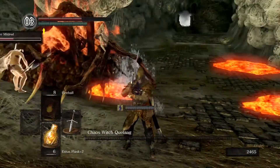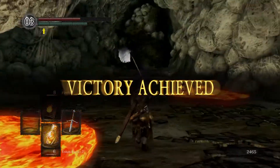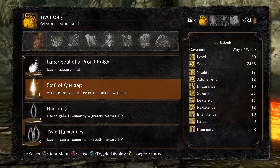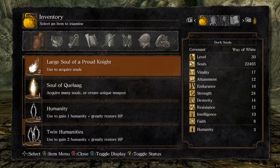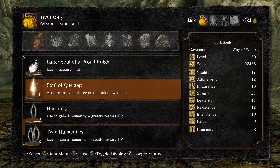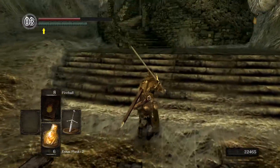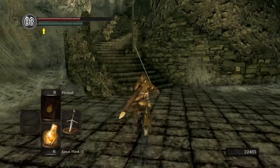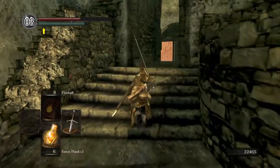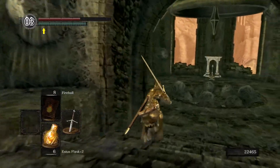Quelaag is dead — not such a bad fight. Now we have the Soul of Quelaag. This is the first boss we kill where we get their soul as a consumable item. You can consume it to get a lot of souls, or you can use it to create a unique weapon — that's how you actually get her weapon, Quelaag's Fury Sword. You have to take her soul and apply it to a weapon of a specific categorization at a certain blacksmith, and then you can get her weapon.